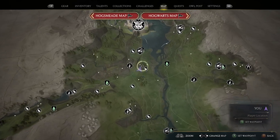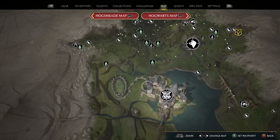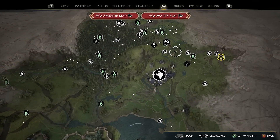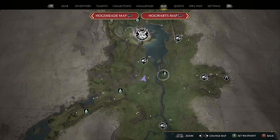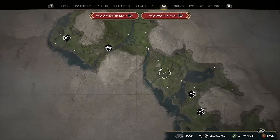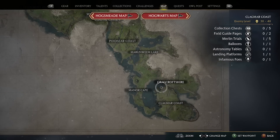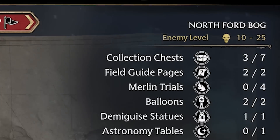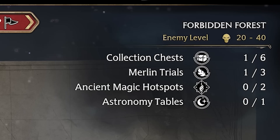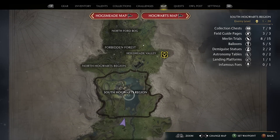Next I want to talk about the world map, because this isn't specifically explained anywhere. If you go to the world map and zoom out all the way, it will give you a breakdown of each of the sections. If you're an explorer and want to find every single collectible, just zoom out all the way and it will give you a breakdown of what is in each section. Most notably, it will even tell you the enemy levels you can expect to encounter in each region. So when you first start branching out away from the castle, you can get a general idea of how safe each zone is based on your level.